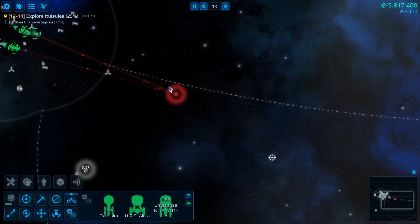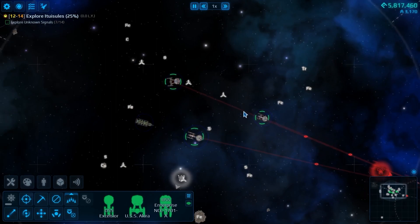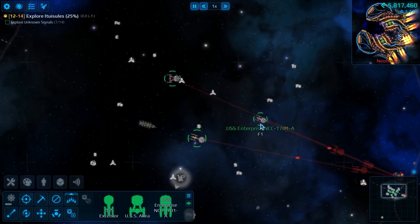We're still only at 6 out of 14 signals - we've got to get moving here. We have only gotten about a third of the way around, which, when you think about the size of a solar system, that's not bad - one third of our way around the asteroid belt is actually a lot of distance covered.